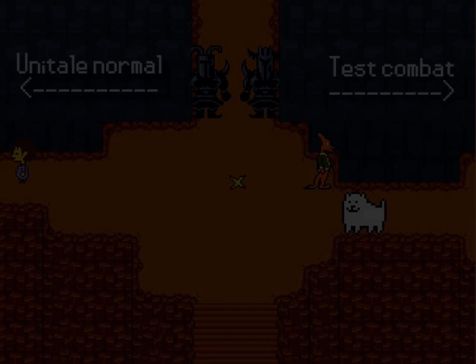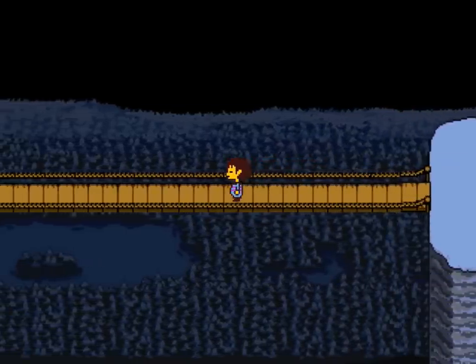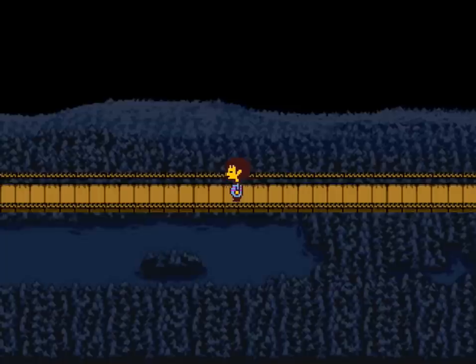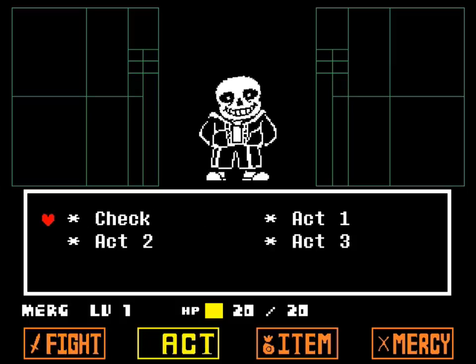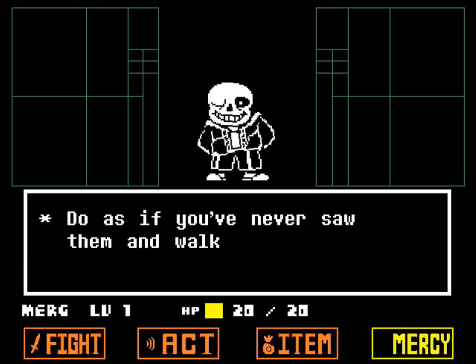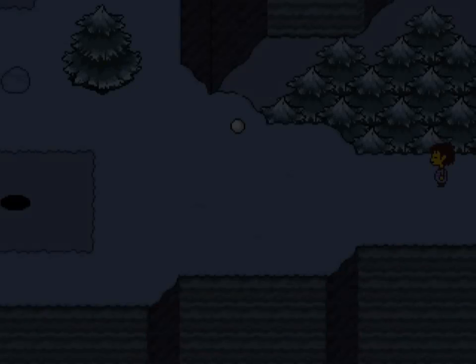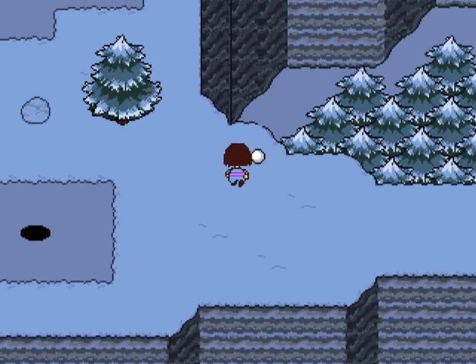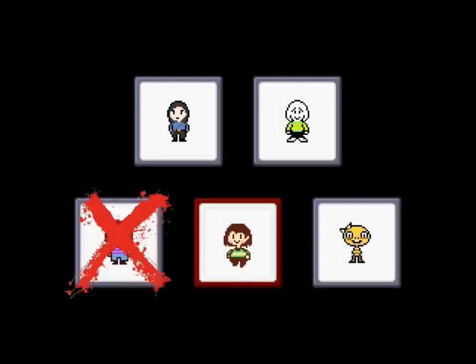We're gonna get the pie. Thanks — we're gonna quickly leave this area before it crashes again, and save here because why not. We are level one now. So in a way we're still a pacifist, right? Is the kangaroo-fox character still gonna be in that area? We will get an encounter — it's the animation. Can we just flee? 'Do as if you've never saw them and walk away.' That's a good tip when you meet random animations of Sans on the street.